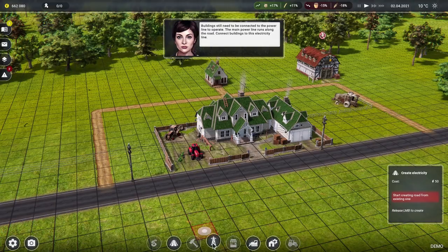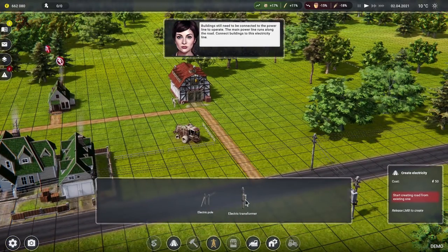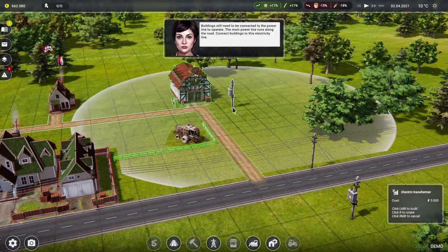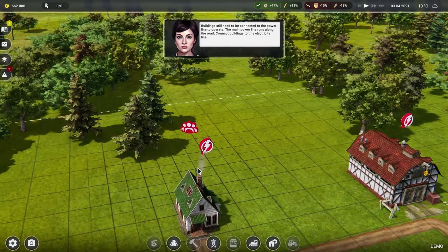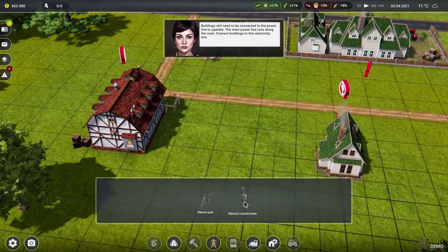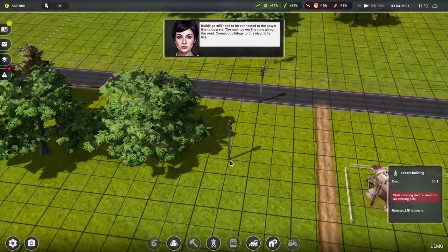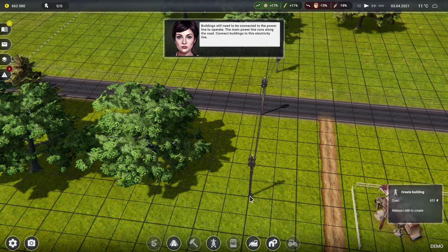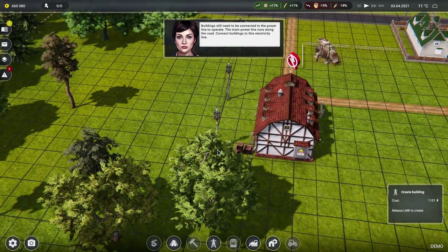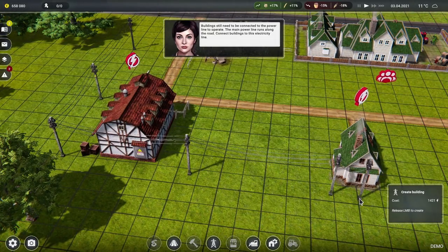The building still needs to be connected to the power grid. We have a power grid now — the mains power runs along the road, connect buildings to this electricity line. This is a new thing we've got to consider. We'll put the power line running behind these two buildings, start an electric line from an existing connection, drag that to there — it makes electric-y, sparky sounds.